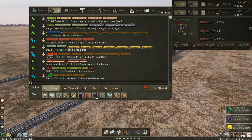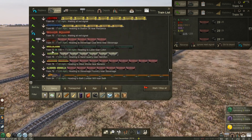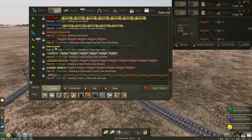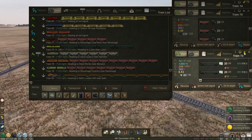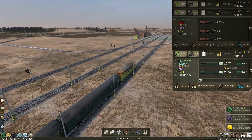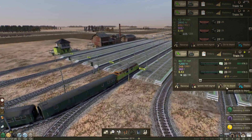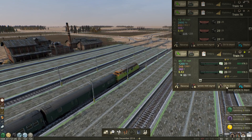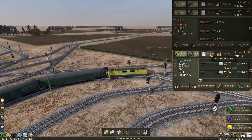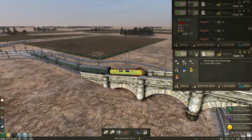Let's move on to the next train. Train 73, you're looking a bit old and crusty. When you drop off this mail I want you to go to the depot, because I don't think we have any use for you anymore. Yes it's bringing in cash but we don't need cash. Where are you going — all the way to Luton? Wow.